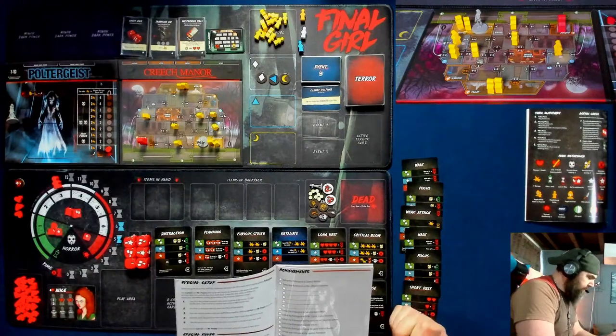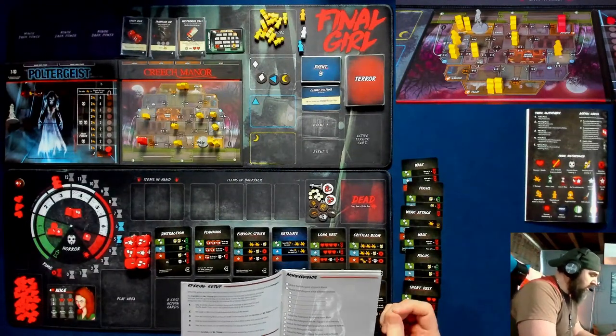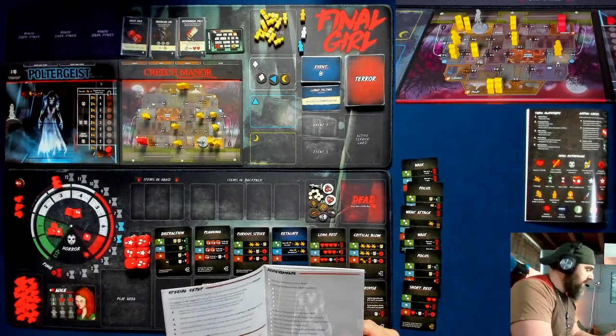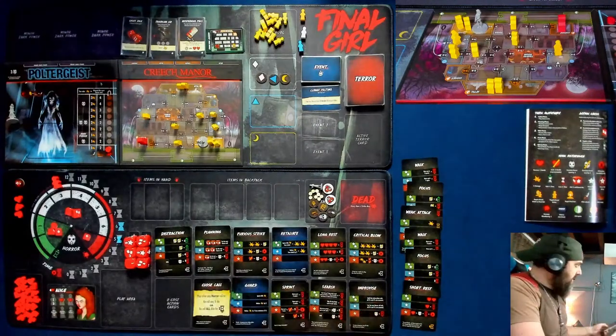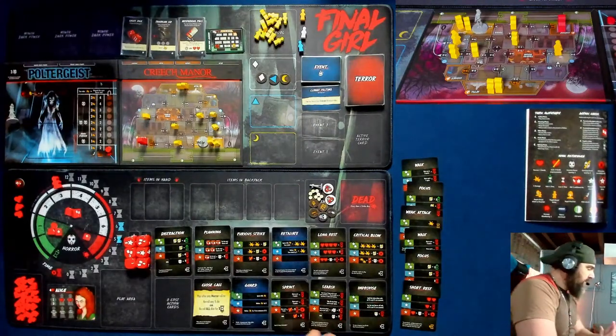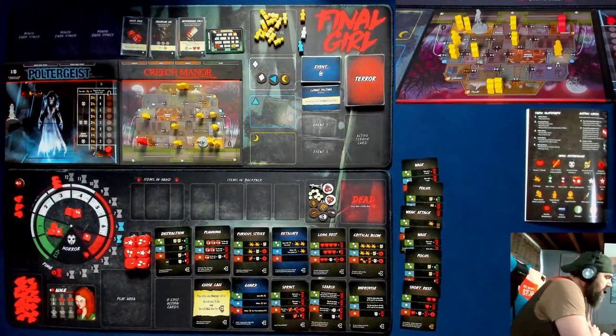Special rules: the Poltergeist cannot be attacked. You do not win against her in the normal way. The only way to win against the Poltergeist is to find Carolyn and save her by reaching an exit space while she is still with you. We might also need to find Mr. Floppy — I'll deal with that if it comes up.